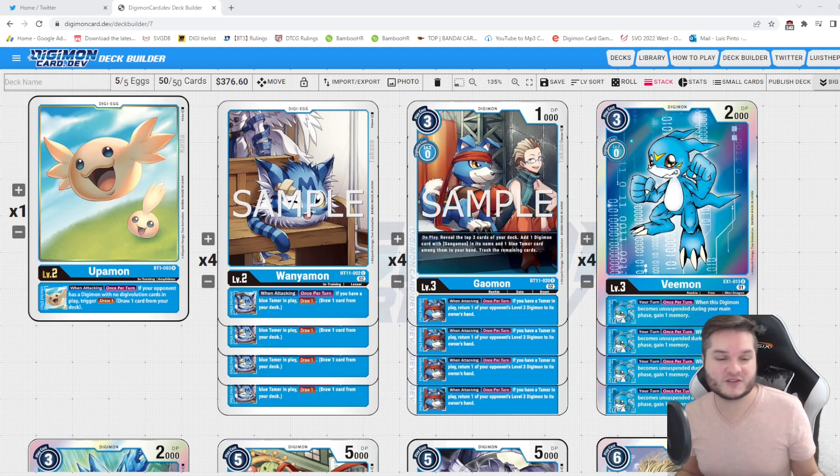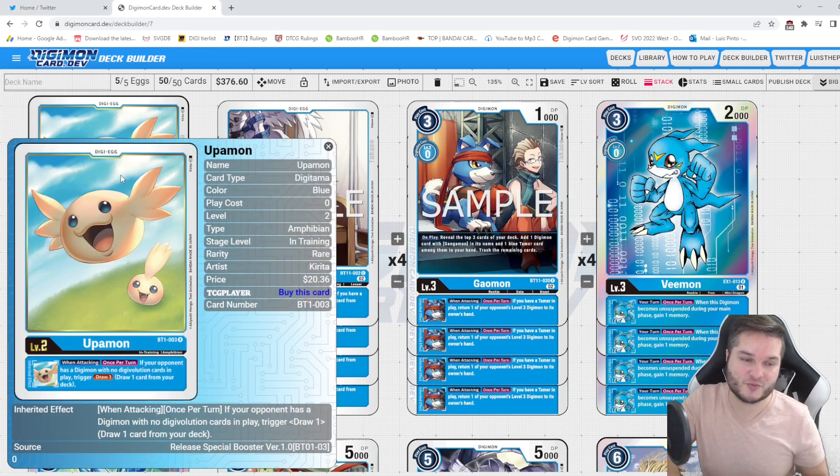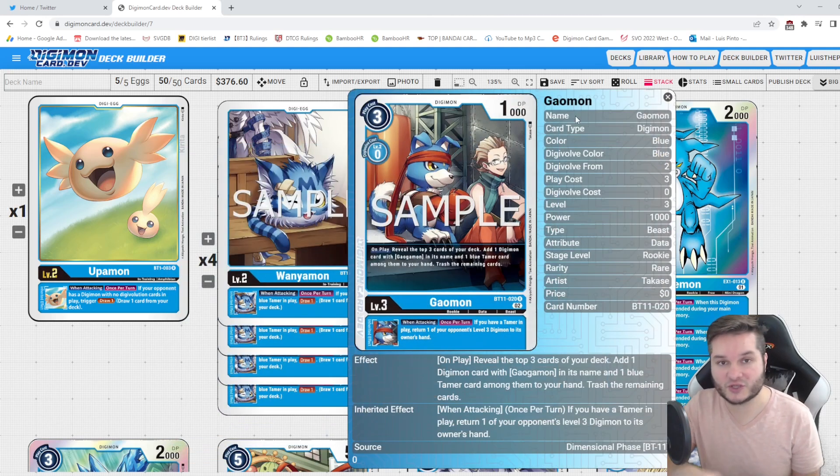Let me know if you guys enjoy this type of content. So Upamon is pretty good — for the longest time Upamon was the blue digitama carrying blue, very strong. But the new Wandamon is absolutely insane and might even overtake Upamon as the go-to blue baby. When attacking, if you have a tamer you draw one. We're going to play a bunch of tamers, so naturally it's going to proc all the time.